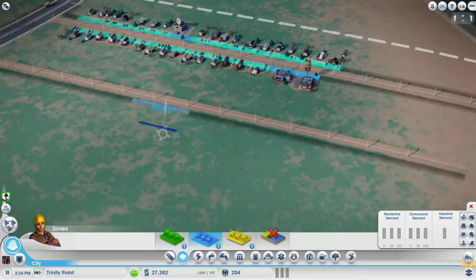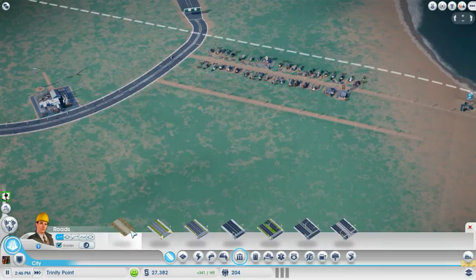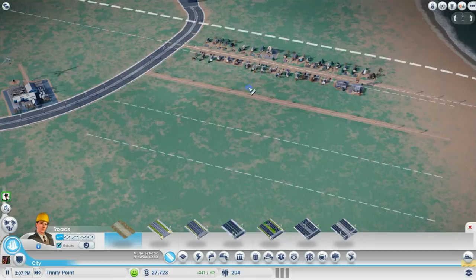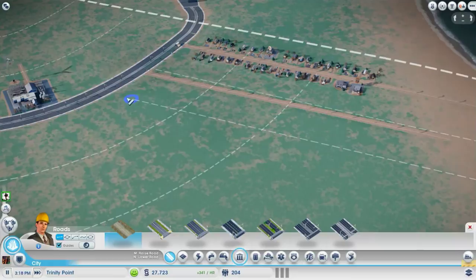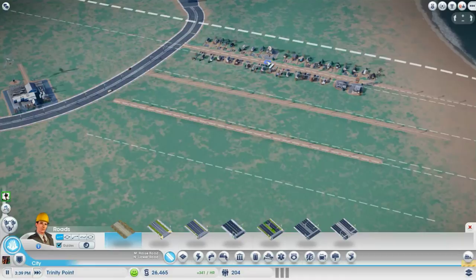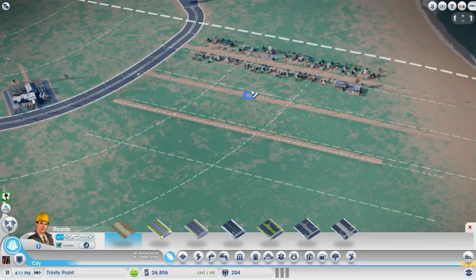I wasted some money there — I could still leave that for now. The reason it's not ideal is that when this goes to medium or high density the buildings are going to come out almost to that road. If I have a road here, the buildings on each side will grow almost to the edge. I could actually put a streetcar track down the middle and have it go left and right here, connecting to these streets so people could walk and jump on the streetcar.